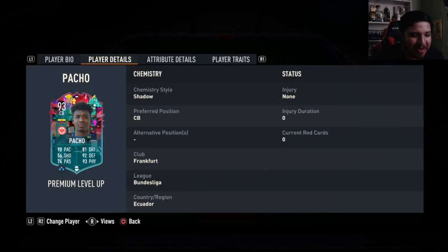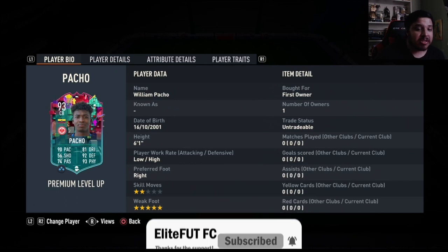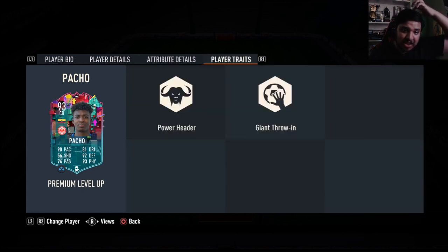The hidden gem of the Level Up promo is the premium Level Up Pacho. He gets a plus three from the 90, which is very nice. The 90 version had a two-star weak foot, but this one has a five-star weak foot — absolutely beautiful. He also has the Center Back, Power Header, and Giant Throwing traits, which I don't believe his 90 version had either.